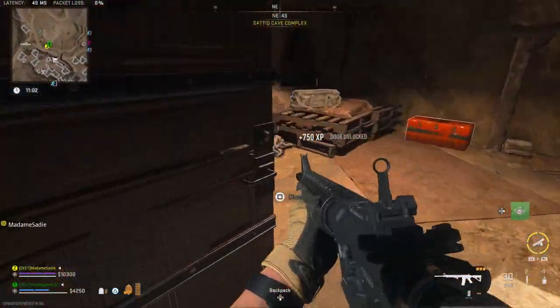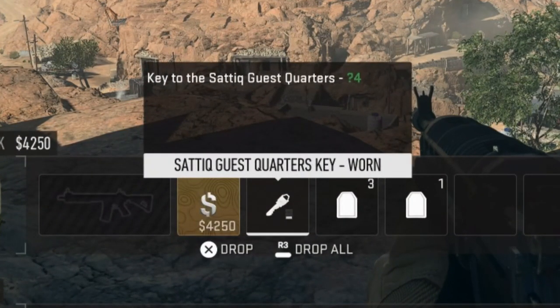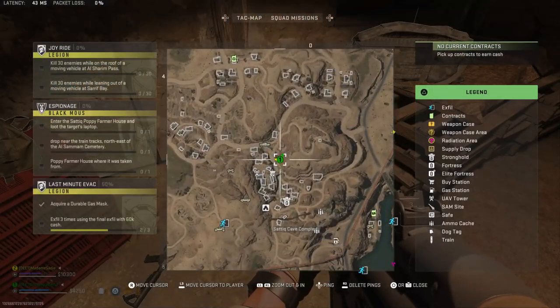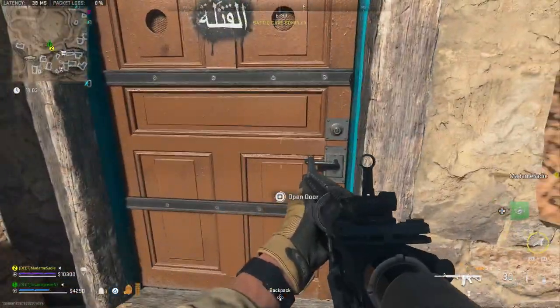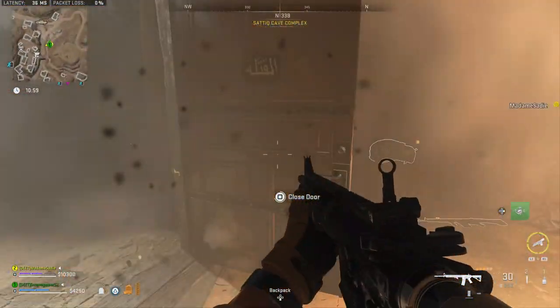The next locked key location is the Satiq Guest Quarters. The description says it's a key to the Satiq Guest Quarters. There are a ton of houses in the Satiq Cave Complex. You need to go to this building in the middle of the complex — it's the house with the door in the side of the mountain just below the radio tower. Open it up and you will get a supply box, a duffel bag, and some other valuable loot like a gold bar.